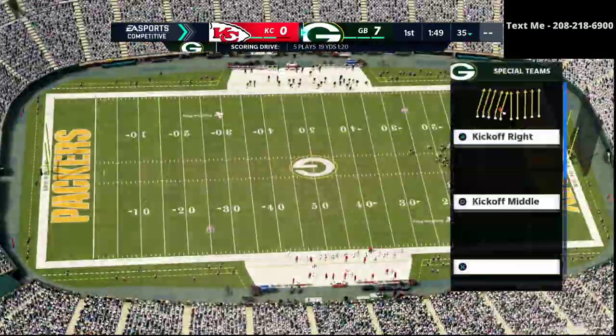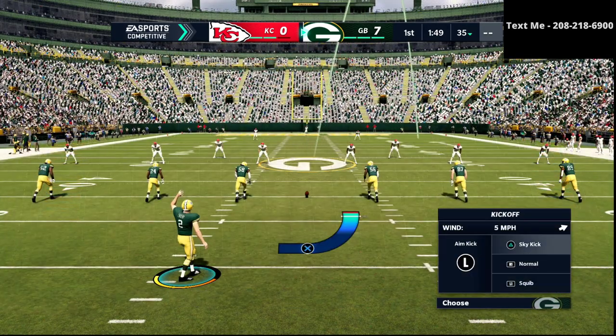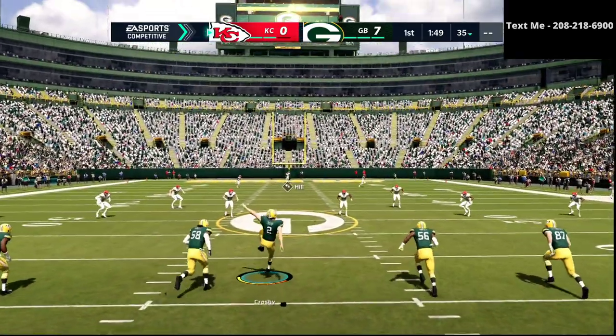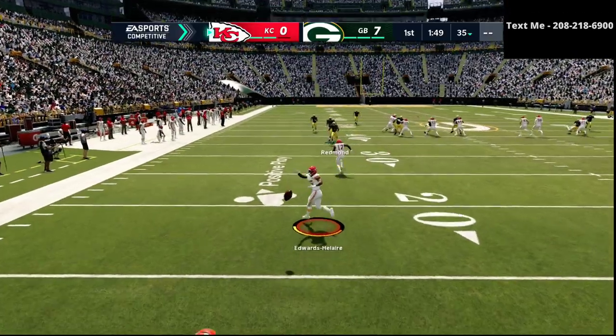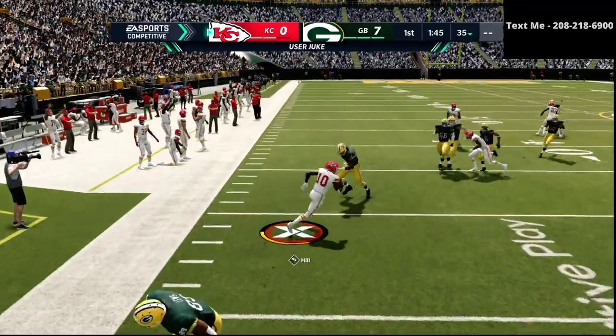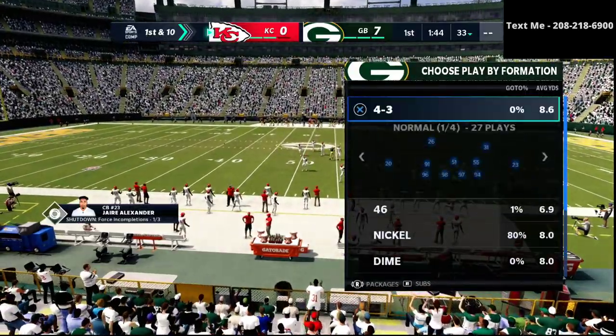Defense is off to a great start, offense is off to a great start, and we are up seven nothing. I personally highly recommend doing the sky kick on special teams. You don't want to kick it short - you want to kick a sky kick. The reason why is I've got a plus three advantage and a pretty good opportunity to make an attack. That's all we're really trying to accomplish.